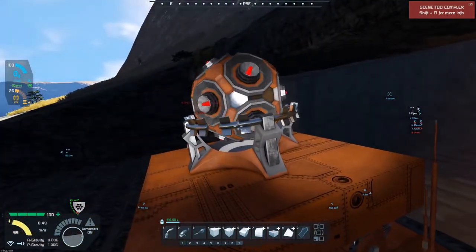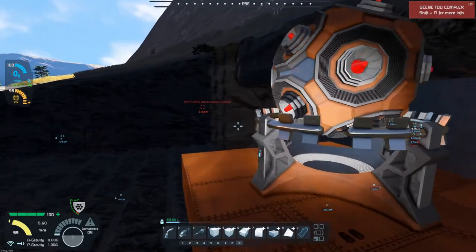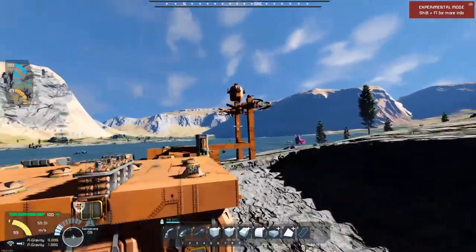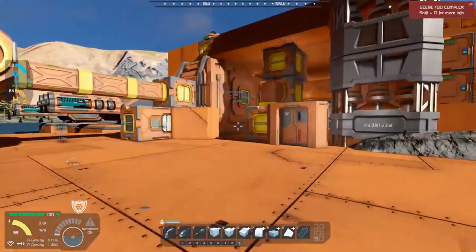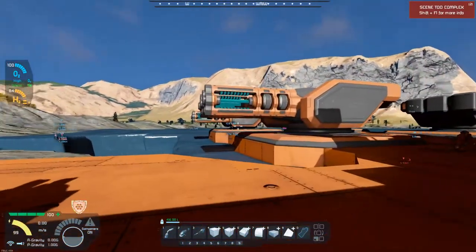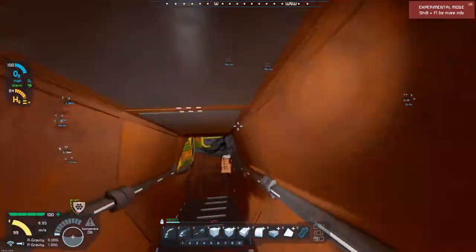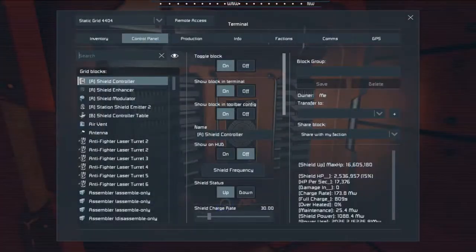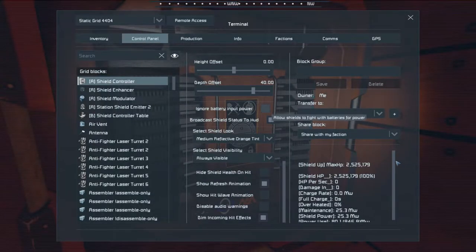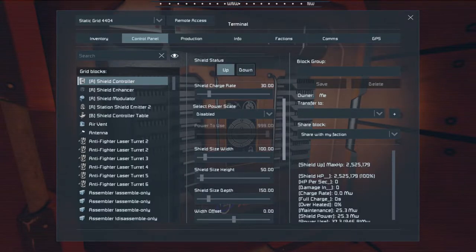The shield generator is blinking - why is it blinking? It shouldn't be blinking, there's no reason why it should be blinking. I have plenty of power. Unless my guns fired off recently, which is possible. No, those are fine. Is it because I set this part? That could be it - just go with what power we have.